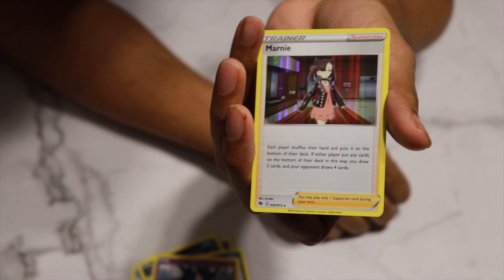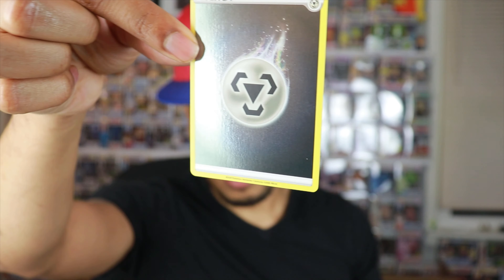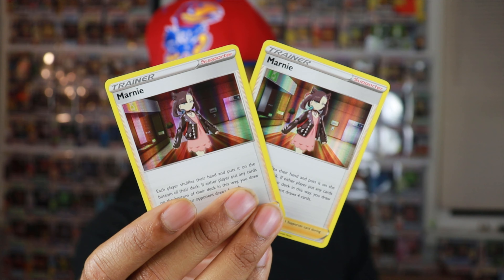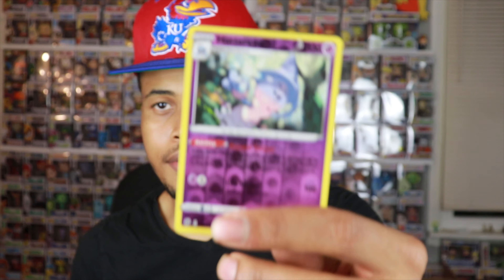Alright guys, nothing too crazy today. Let's do a brief recap: we got the holographic Leaf Energy, holographic Scented Scorch — first one I've gotten, not mad at that — and the holographic Leaf Energy. We got two Marnies, which is a card I just can't avoid. We got the reverse holo Hatenna and the holographic Hatenna as well, plus the promo cards. I do have one final double box from the comic book shop, so stay tuned for that video. Hit the bell notification, like button if you enjoyed, subscribe if you're new, and check me out on Instagram at ThePokeSavage. Thanks for watching — until next time!